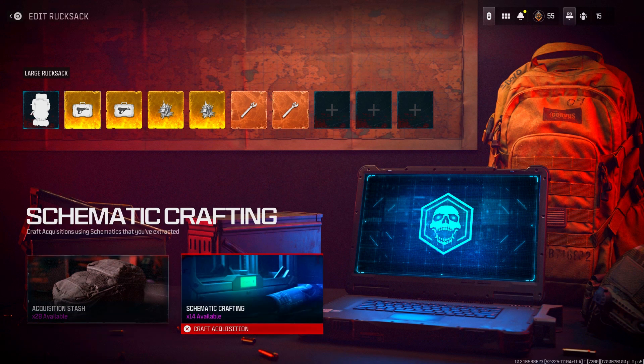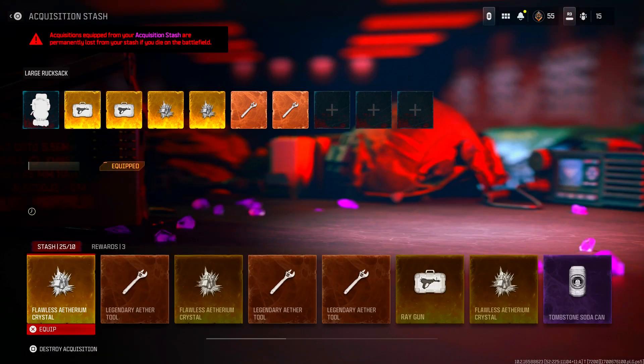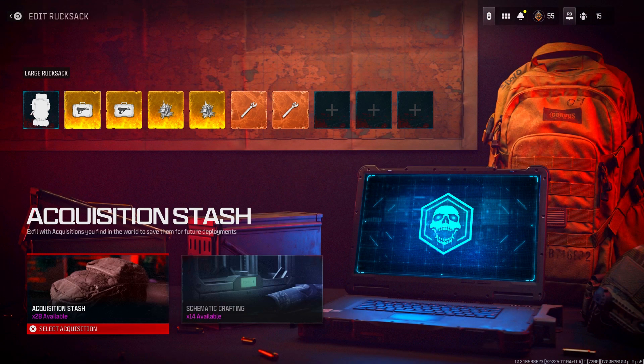Option A gives us another two options: option A is to check your stash, option B is to check your schematics. If we go into option A and count, I have 25 out of 10 items — remember that number.